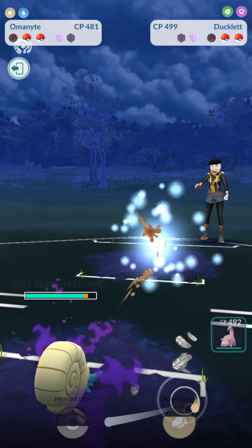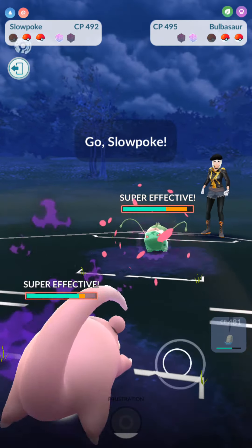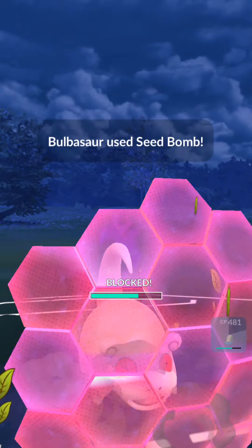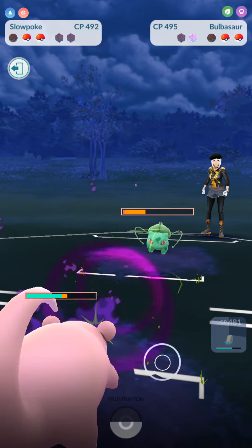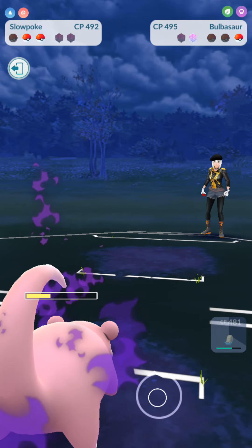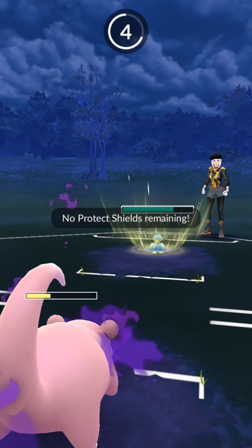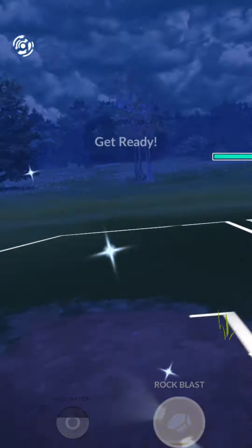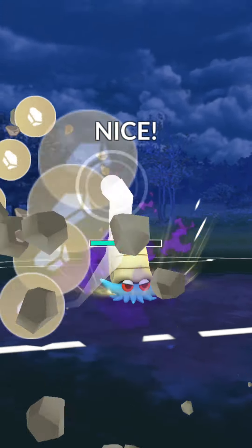Now I can bring in Omanyte to safely farm up towards a Rock Blast, but they bring out Bulbasaur, so I might as well bring out Slowpoke. Look at that Confusion damage — four Confusions and Bulbasaur is down. Now Ducklet's going to finish off the Slowpoke, and then there's the Aerial Ace. Take it out.